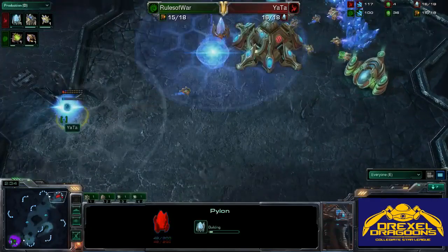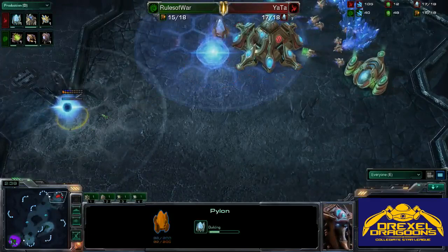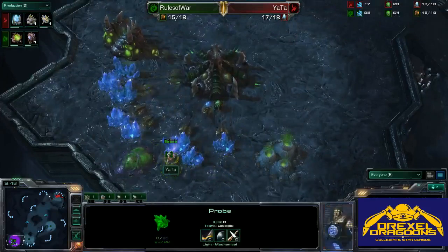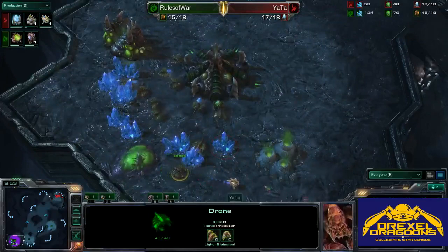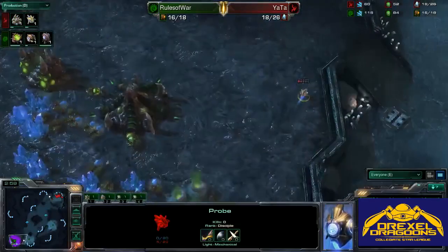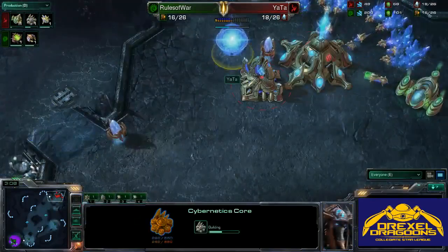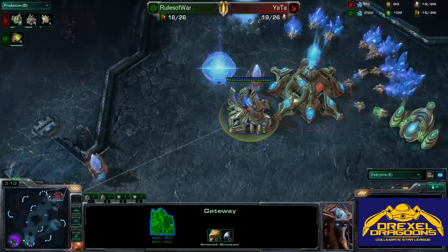He'll throw down his second pylon here, perhaps to make a wall with just the Cybernetics Core. This probe will be stealing a few minerals but will take a few hits — and he does not get the drone kill. The probe makes it out alive, which has got to be a little frustrating for Rules of War. The spawning pool is just about to finish, and the Cybernetics Core is going down — also not in a walling-off position, completely back by the mineral line. Very interesting choice.